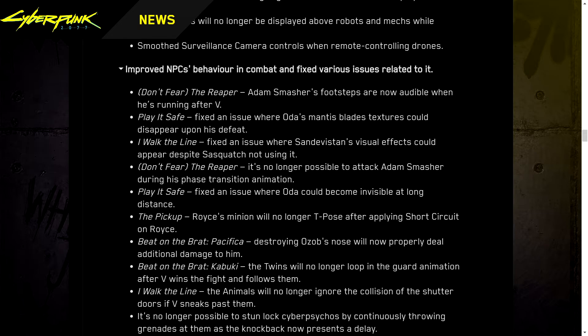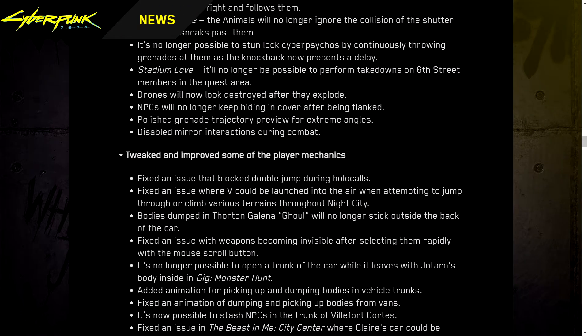Improved NPC behavior in combat and fixed various related issues. It is no longer possible to stun-lock cyberpsychos by continuously throwing grenades — knockback now has a delay. Stadium loader drones will now look destroyed after they explode. NPCs will no longer keep hiding in cover after being flanked. Polished grenade trajectory preview for extreme angles. Fixed an issue that blocked double jump during holocalls. Fixed an issue where V could be launched into the air when attempting to jump or climb through terrain in Night City. Bodies dumped in the Thornton Galena Ghoul will no longer stick outside the back of the car. Fixed weapons becoming invisible after selecting them rapidly with the mouse scroll button.